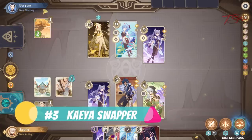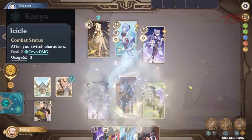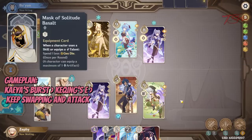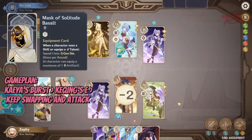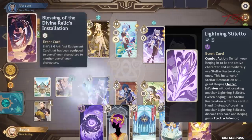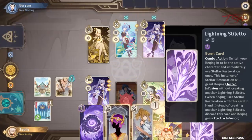The third team I like is a quick swap team with Kaeya. His burst is very unique — every time you switch characters, it'll do damage, and so far no other characters have something similar to that. Your gameplan for this team is to use Kaeya's burst right away, then swap to Keqing. A lot of other characters work as well, but I choose Keqing because there's extra synergy. Her elemental skill adds a Lightning Stiletto card into your hand. When you play this card, Keqing will use her elemental skill again, and when she's not the active character when you play this card, she'll be swapped in — so that's another free swap to proc Kaeya's burst.